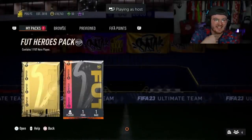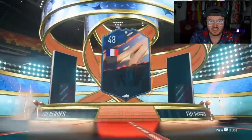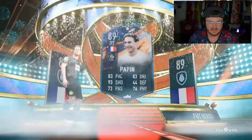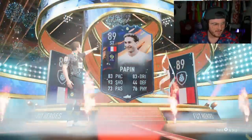We have got my boy McSkiggy's foot hero pack. Here we go, come on — please repay his patience. French striker — Govu? No, it's Papin. Papin. Yeah, not ideal. Papin. Not ideal.